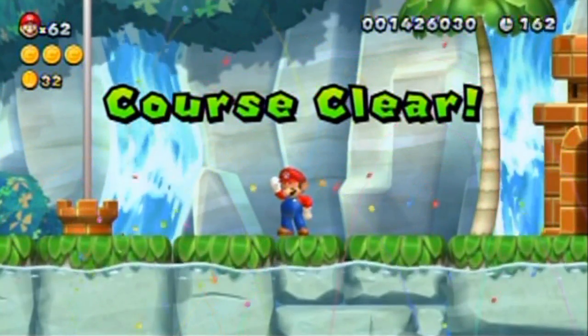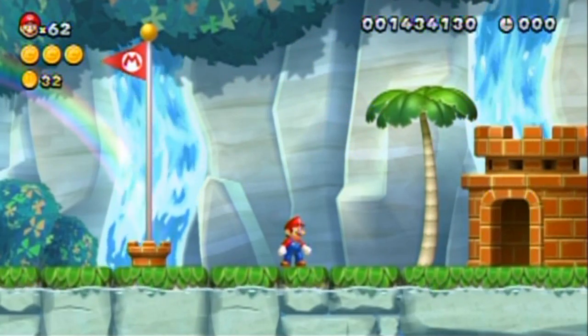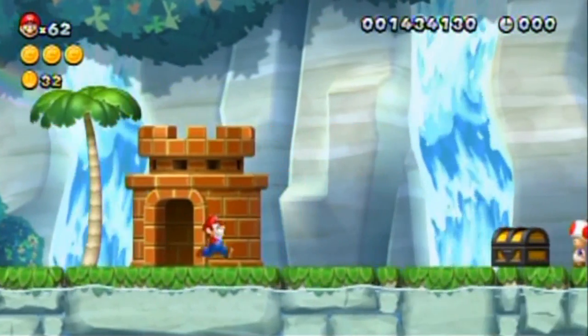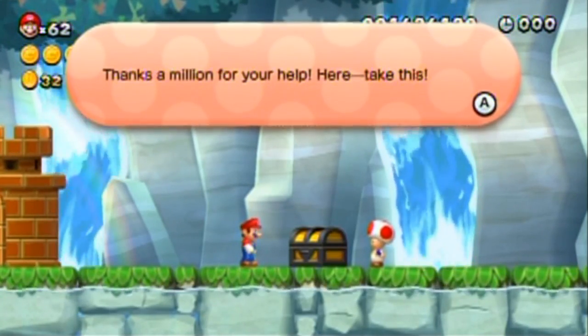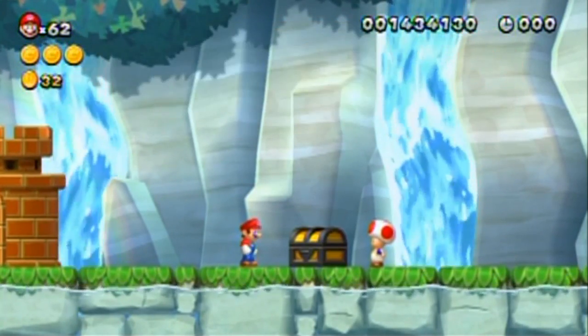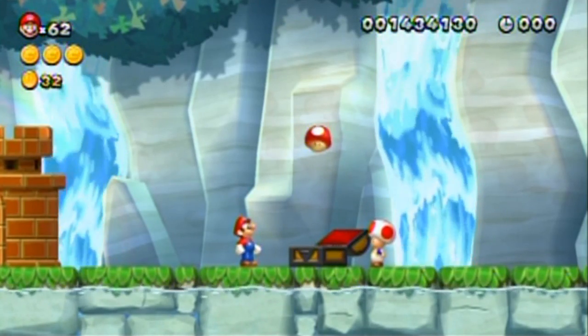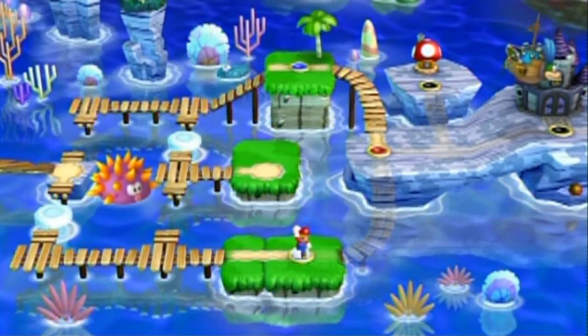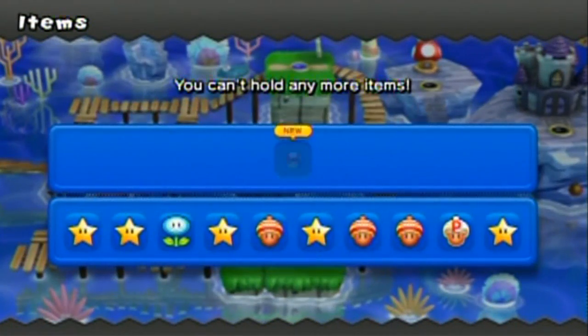Mario time! And I got 2-2-2 on the timer. Maybe that's what gives you the points - if you get certain number combinations or something like that. Because that was a special 2-2-2, a ballerina number. And it's going to ask me to switch out an item, isn't it?